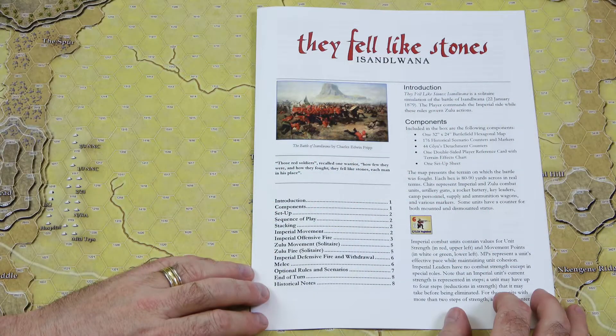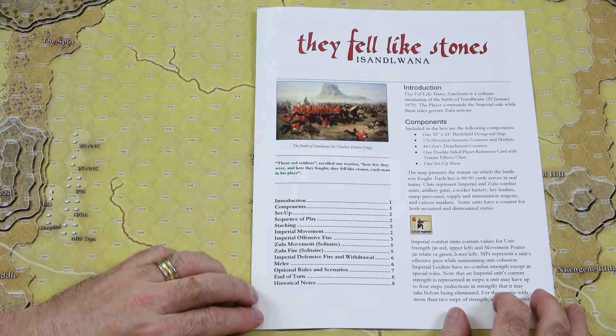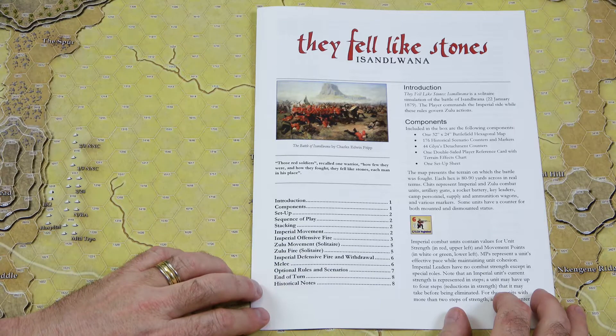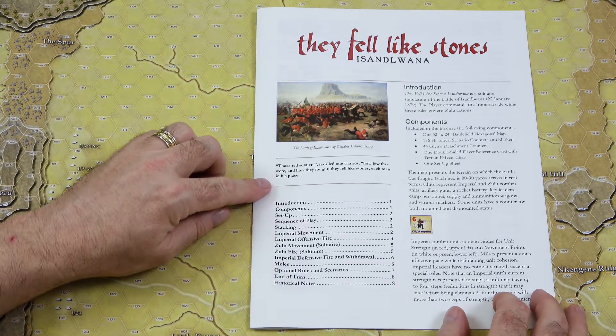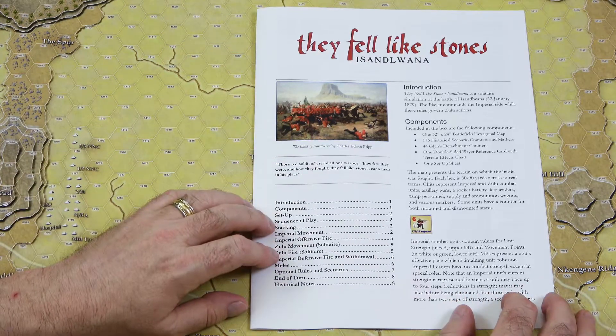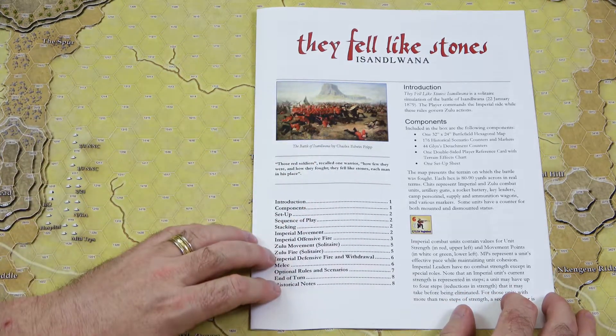Let's take a look at the rulebook. It is an eight-page rulebook — rules go up to page seven, with optional rules and scenarios on page seven, and end of turn and historical notes on page eight. The title of the game comes from a quote from a Zulu warrior that says, 'Those red soldiers, how few they were and how they fought. They fell like stones, each man in his place.' So that gives the title of the game its context.